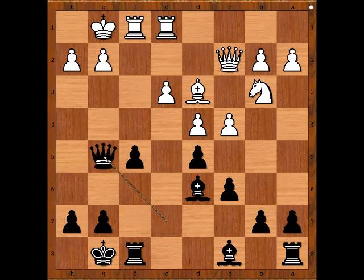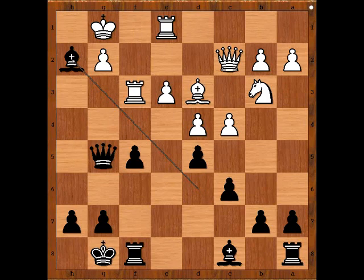Knight takes knight, queen takes knight. White to move. Goldfarb was struggling to find a good move — g5. c takes on d5 would not be a bad move, maybe knight to d2. Goldfarb played rook to f3. This move is really bad. Why? Please pause the video and find the best move for black. What did you find? Alekhine captured the pawn on h2 with bishop, check.